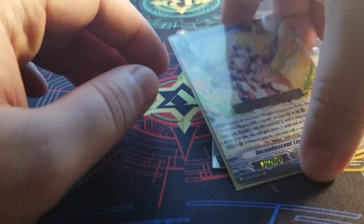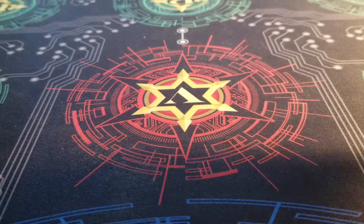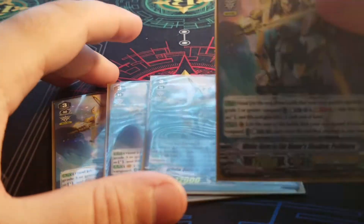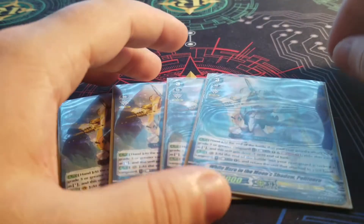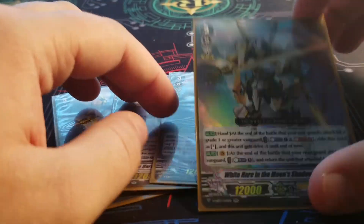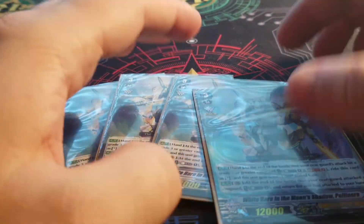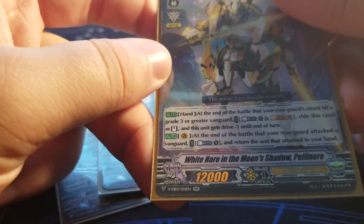Next I'm playing four Pellinore. This card seems like it was supposed to save this deck. Even though it's a lower rarity, it could have probably solved a lot of this deck's issues - but they over-costed it. The ability to superior ride it from your hand is really cool and threatening, and sometimes you even get to do it, but they way over-costed it by giving it a soul blast of three.